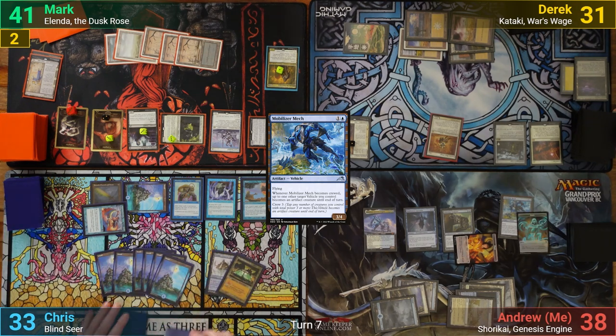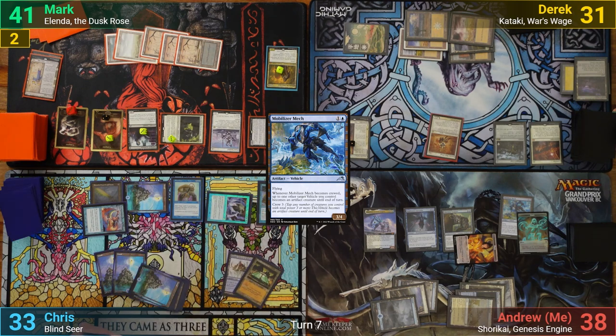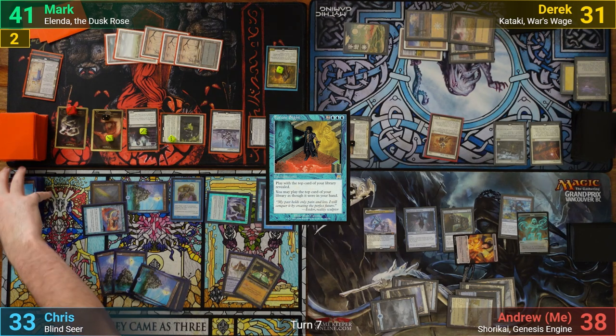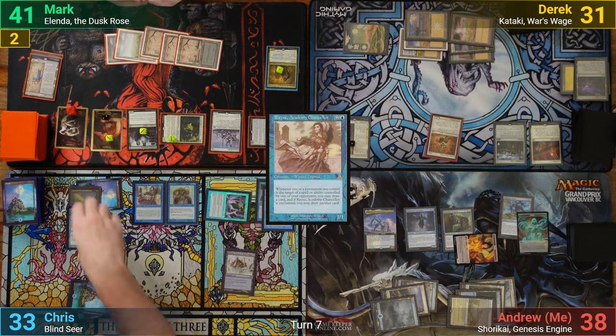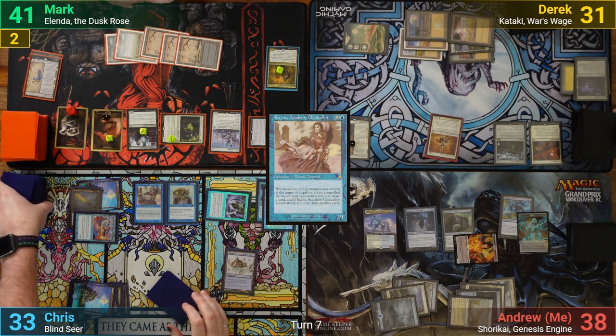Chris pays for the trigger to keep his Sword and draws, and uses Arcanus to draw three. He then plays a Future Sight and doesn't pay for it, which lets Mark draw a card from the Esper Sentinel. Chris then follows up with a Ruin Academy Chancellor and goes to combat. The Mystic once more goes at Derek, and after it connects, Chris gets to find a land, and we pass turn.